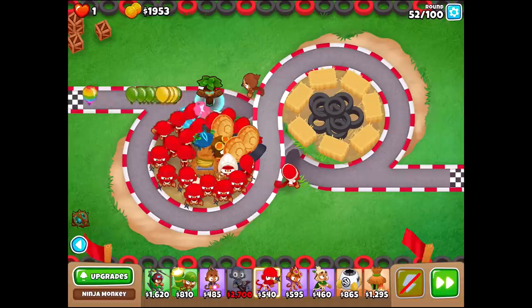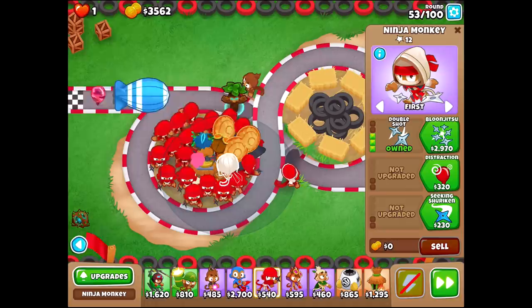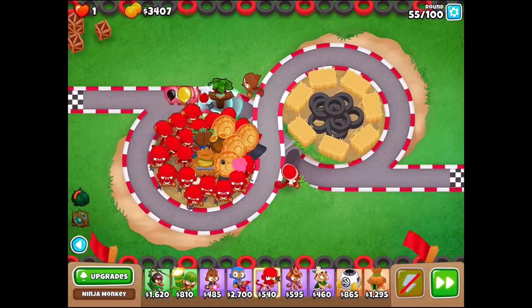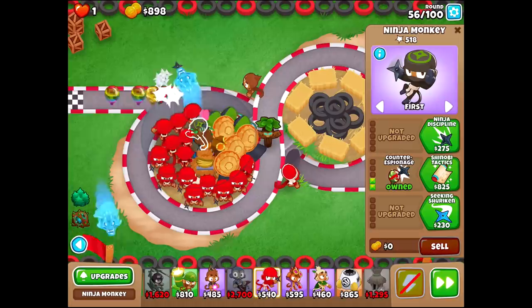Those are the three ninjas closest to my alchemist and those matter the most. Let's see — is he powering them up? He's powering up that ninja, the top one right next to him, and it might be only two. It's hard to tell for sure, but I'm just going to get this one up anyways, just in case. Then what we're going to do is get a lot of distraction, counter-espionage, shinobi tactic ninjas. So that's going to be — let's get quite a few of them.